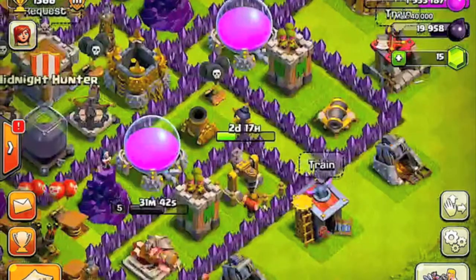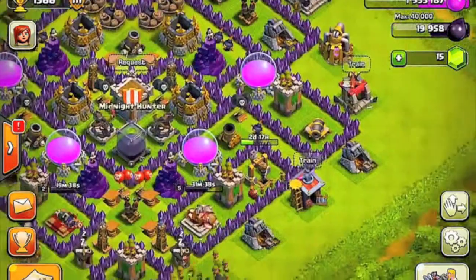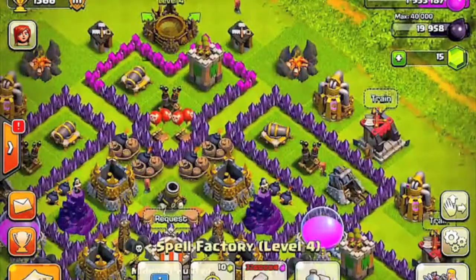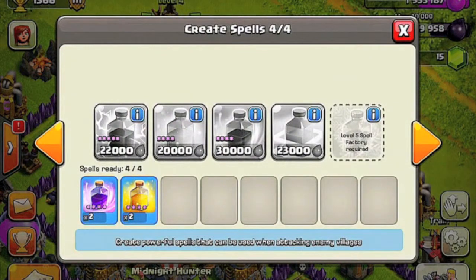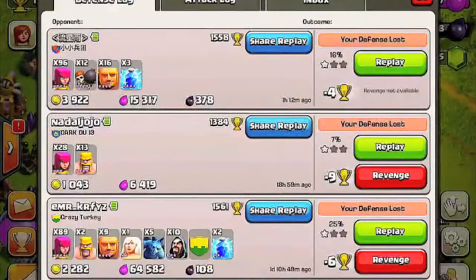I always have tons of elixir. This upgrade was level 3, cost 3 million elixir, and I already upgraded it. I already have 1.9 million elixir. I always keep spells because I always have tons of elixir — why not? And in case I do need them, I've actually been using them recently.